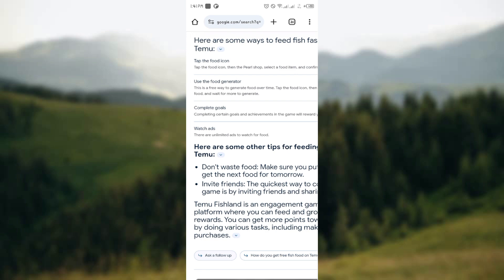Another method is by completing goals in the game. You can also watch ads in the game — this is by far the easiest way to generate food items in the game.